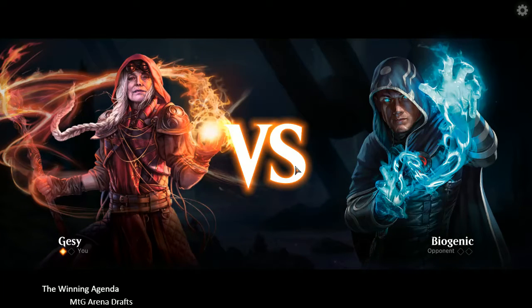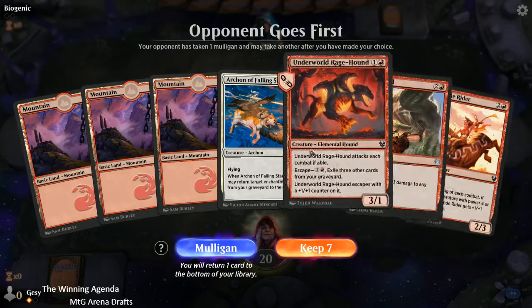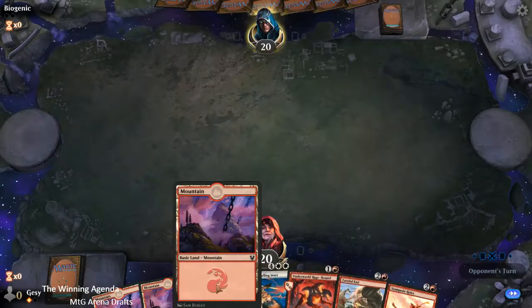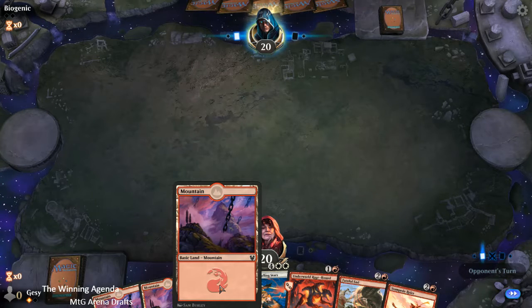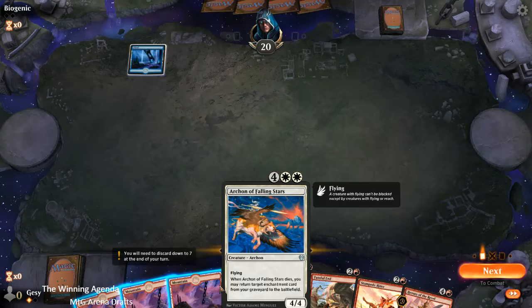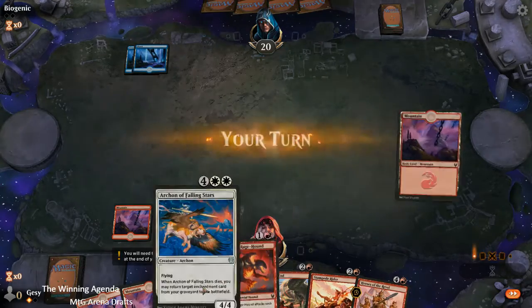It was a nice hand with Elspeth Conquers Death, in a way that was more relevant since our opponent wasn't removing many cards from our bin. This hand is okay — even though we haven't got the Plains, hopefully we draw them before we get up to 6 mana, and it's got a decent curve. Keeping in mind the difference between mulliganing in traditional draft versus ranked draft where it's best-of-1 with hand-smoothing, I'd rather keep this hand.